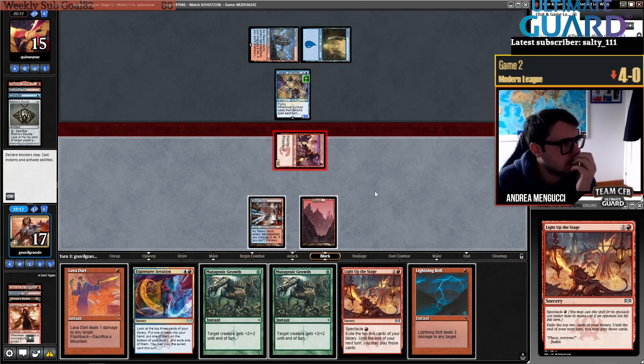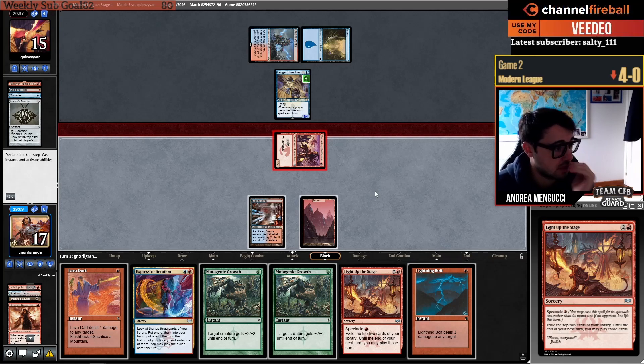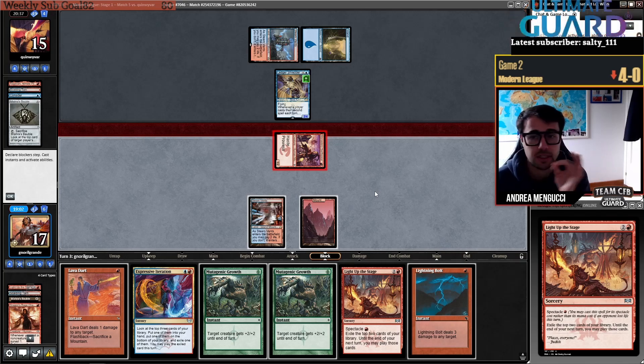How much damage do I have here? Bolt is four, Lava Dart is four, so I have eight, fourteen, fifteen. I have lethal.